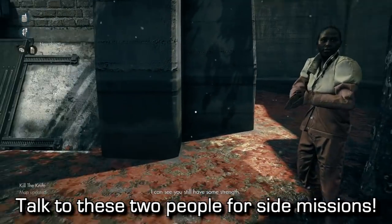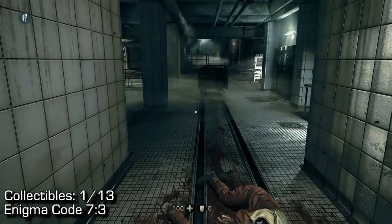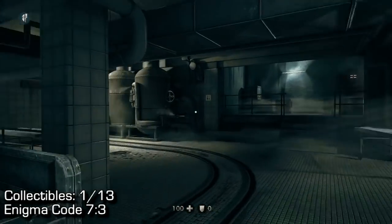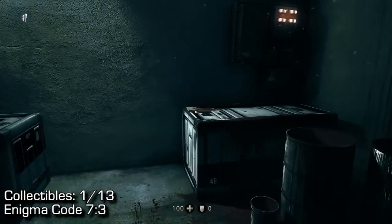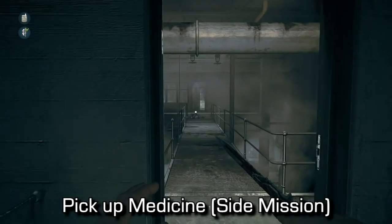Once you talk to them, you'll have two little bubbles in the top left of your screen, and then we can start moving on. Collectible number one: Enigma Code 7-3. In this room, as soon as you come in, at the very back up the stairs, you will find Enigma Code 7-3, our first collectible. I'll be showing you maps whenever available and these little screens just to show you.